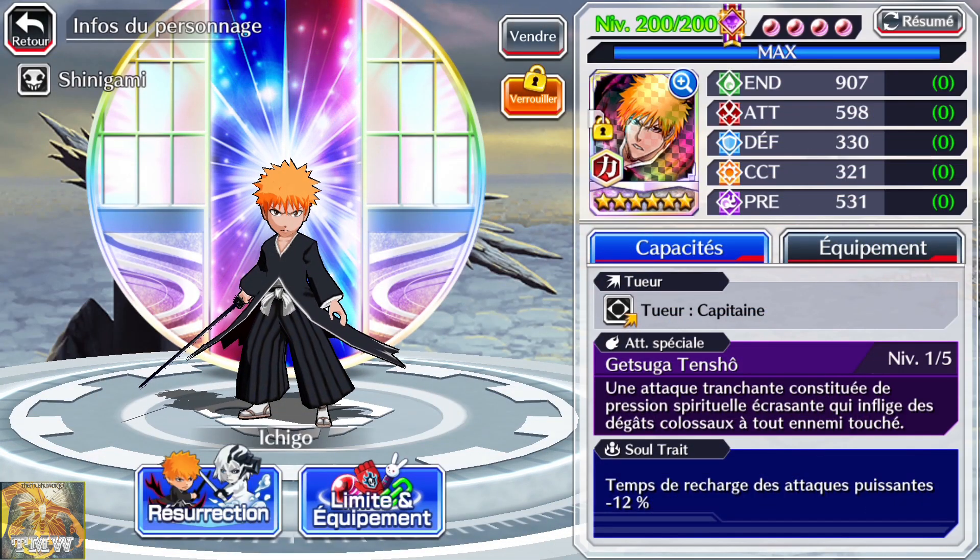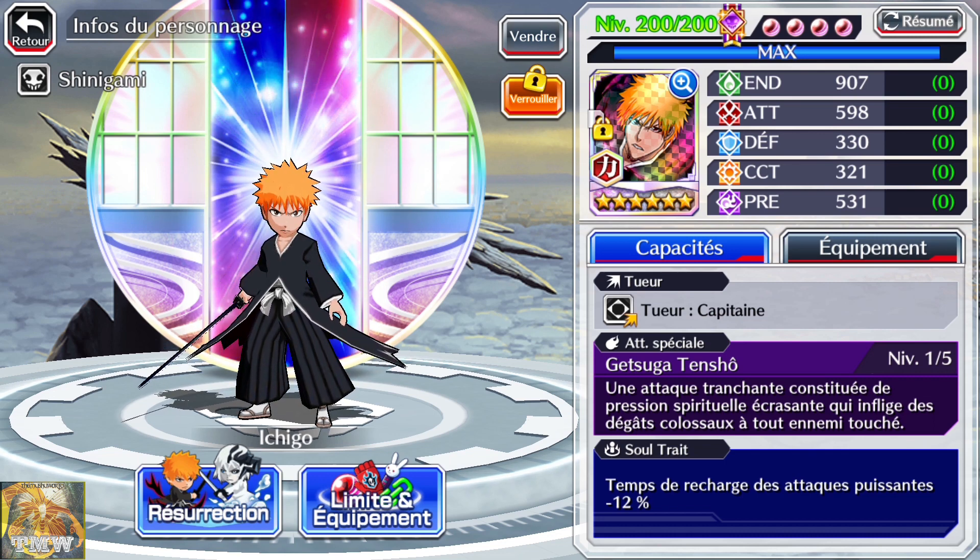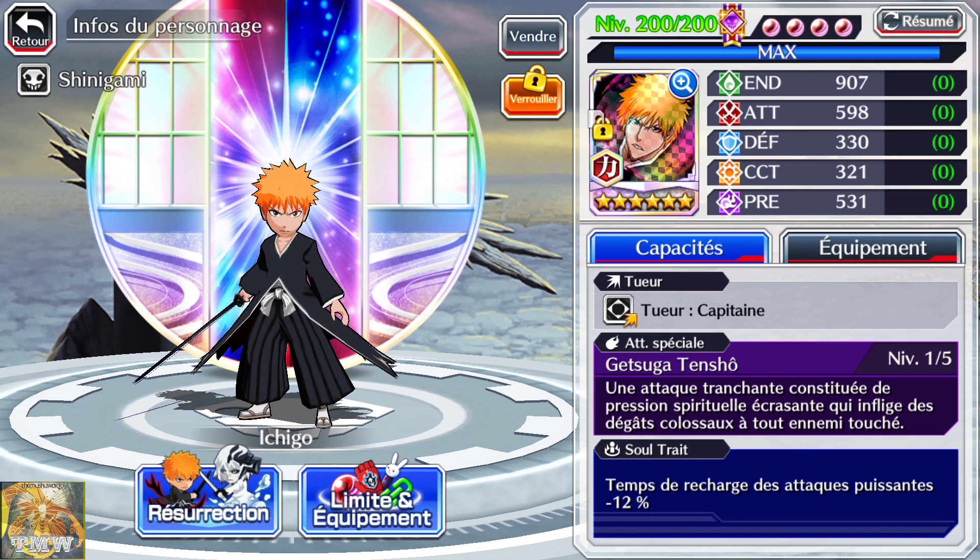Maintenant, après cette explication plutôt théorique, on va passer au côté pratique, en visuel, pour vous rendre compte de comment on monte tout ça. C'est parti ! Pour cette pratique, j'ai choisi un personnage mythique, forcément le héros du jeu et même du manga : un Ichigo, la première version, histoire de faire un petit clin d'œil.